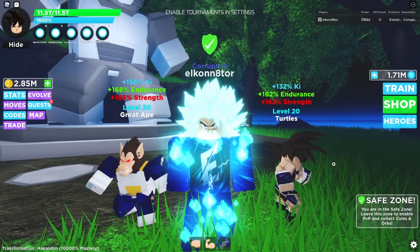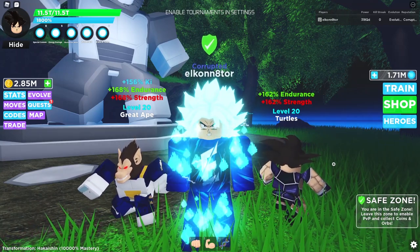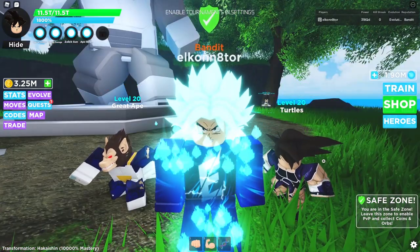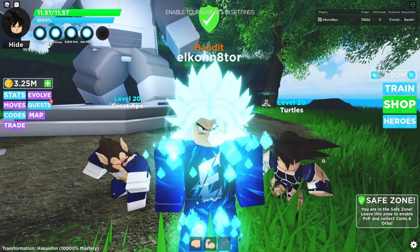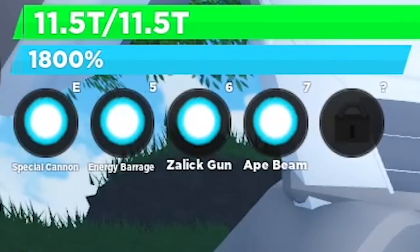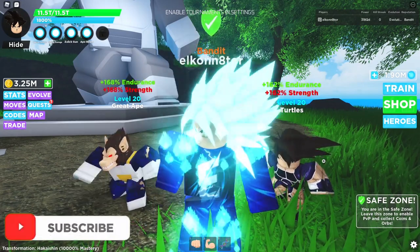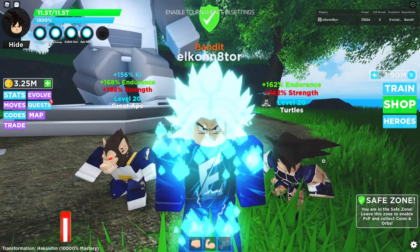Now that we've covered Shift Lock Switch, let's get into what moves you should be using to beat the Great Ape a lot faster. In my opinion, the best possible moveset to use against the Great Ape is the one I'm currently using. The moves I'm using are Special Cannon, Energy Barrage, Salic Gun, and Ape Beam. The reason this moveset is the best comes down to how much damage each move does and what the cooldowns are.